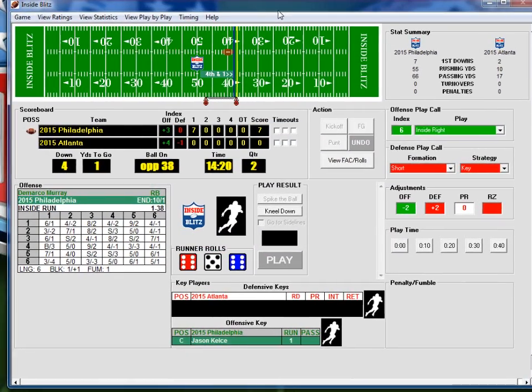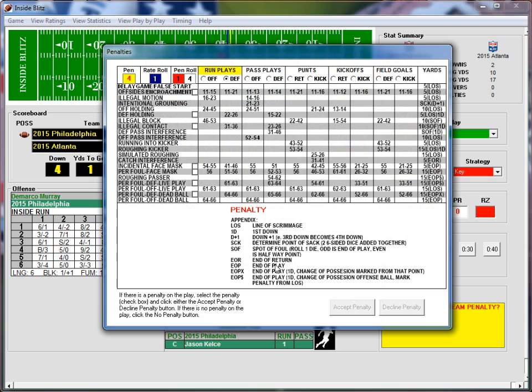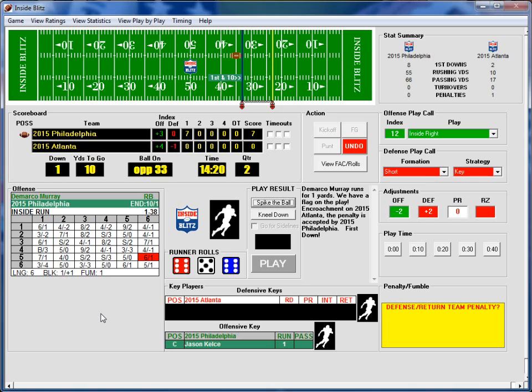Inside run versus short — Philadelphia needs to make the block, which they can't. 6-5 is 1 yard. There's a possibility of a penalty on the defense. Penalty roll is 1-4: 14 — offsides. Encroachment! Philadelphia will take that first down. Sam Bradford got them to jump just as they took the play. Only 10 seconds because of the penalty.